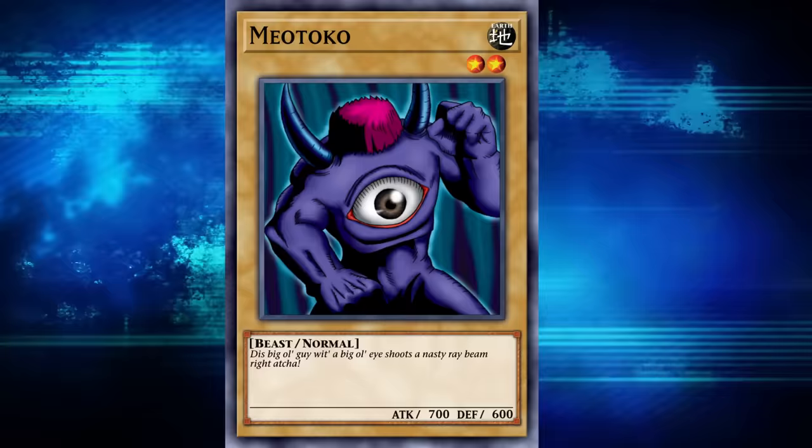A number of early monsters have companion cards with similar designs and different colors, so Meotoko isn't alone there. It's also not alone in having a very literal name — like Kage Ningen, Meotoko is just a romanization of a Japanese name meaning 'Me' (eye) + 'Otoko' (guy). What's interesting is that Meotoko's name in the OCG is actually not Meotoko — instead, in the OCG, this monster is called Babylon, written using katakana to indicate the name is imported into Japanese from a foreign origin.